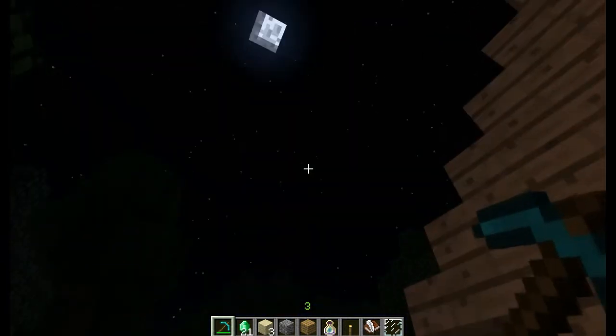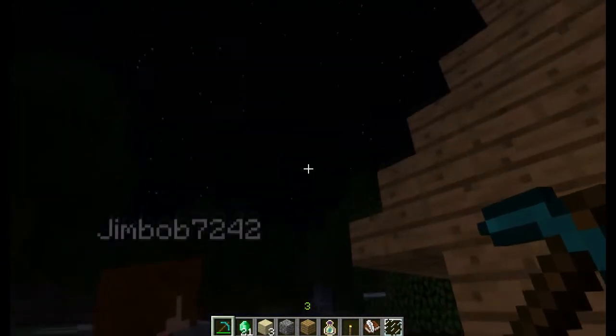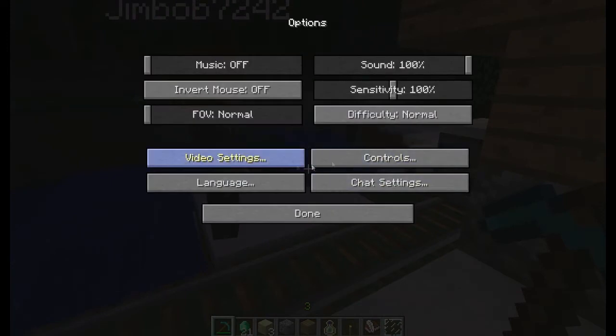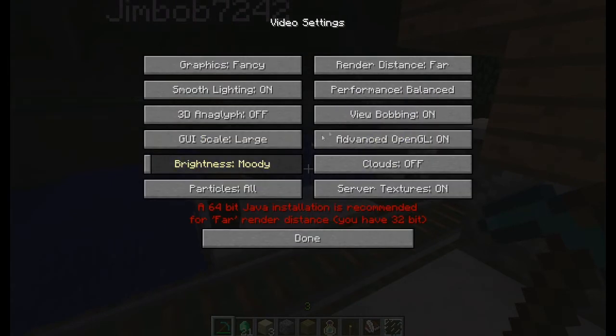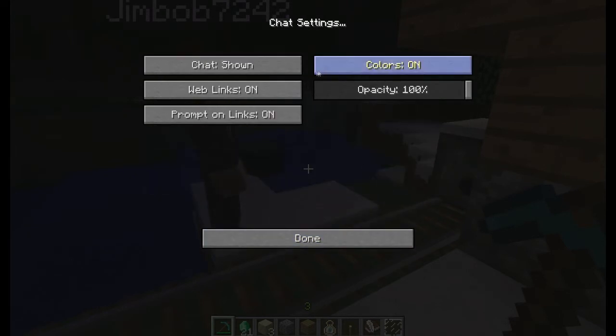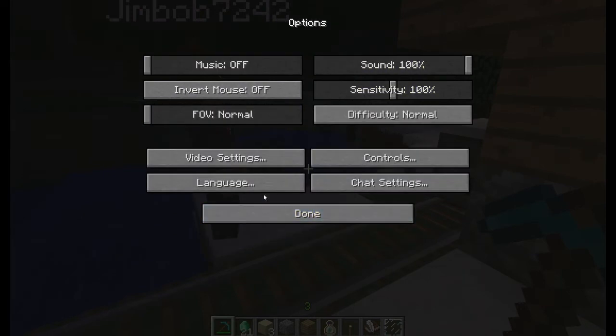They've added more — they've got a better options menu now. Chat settings. Video settings. So that's just normal controls. That's the normal chat settings. Server textures on or off, right? We definitely need to get that sorted. Where does it say that? Bottom right of video.